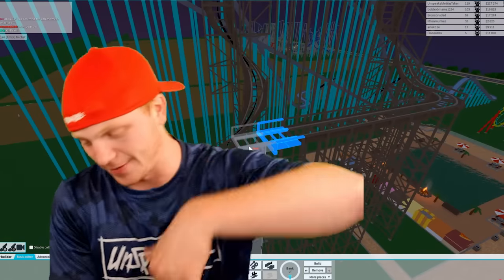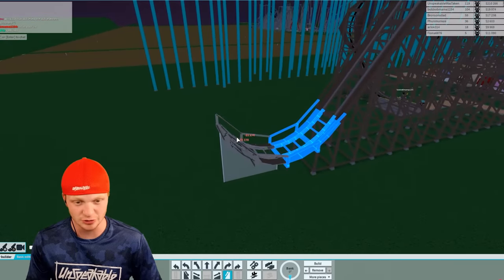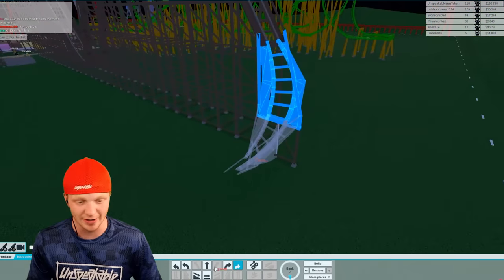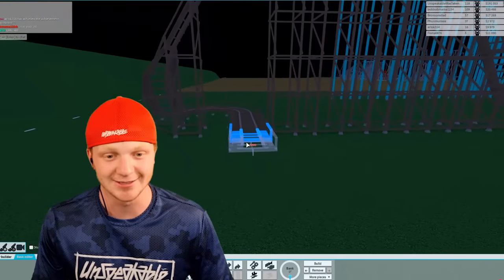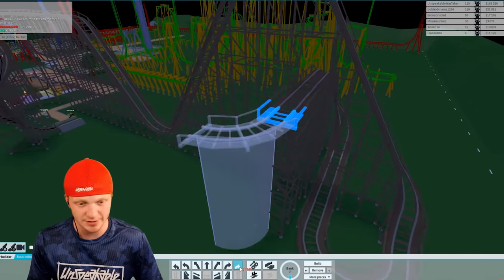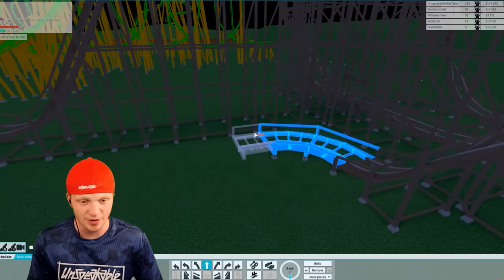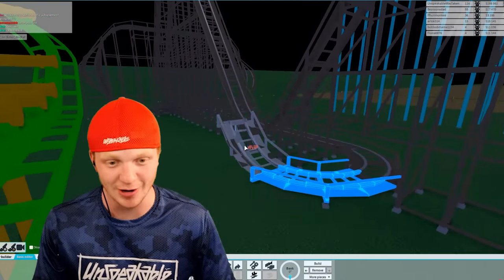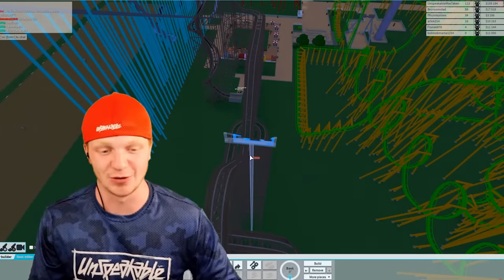A lot of wooden roller coasters go up, they go down, they turn, they do this, they go through a tunnel — so let's do some of that. Let's start off with our first down, and then we're going to go straight back up, and then we're going to flatten out, and then go straight back down. This is our first set of hills, and then we're going to bank turn it. Let's flatten this out and turn it one more time, and we're just going to go straight back around and through here. That is cool right there. Then we're going to flatten this out right here and go straight through it again. Wooden roller coasters always look like they're so crammed together, and that's the feel that I'm kind of going for with this one.